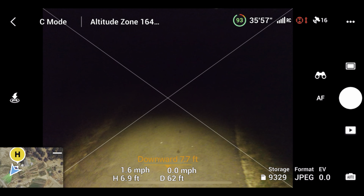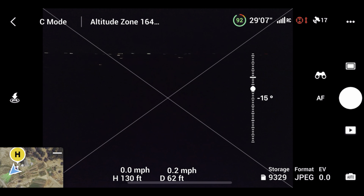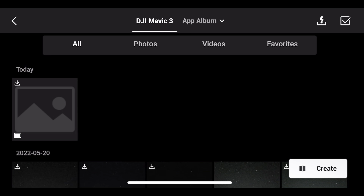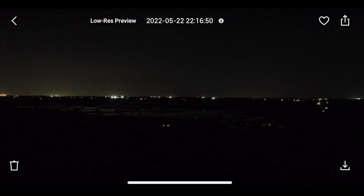Let's just do some tests in auto settings first. We'll go up to a height of about a hundred feet and we'll just take a picture of those lights over here — my neighbor walking over there. And as you can see, it already looks pretty good. You can see everything relatively well and that was with the auto setting.